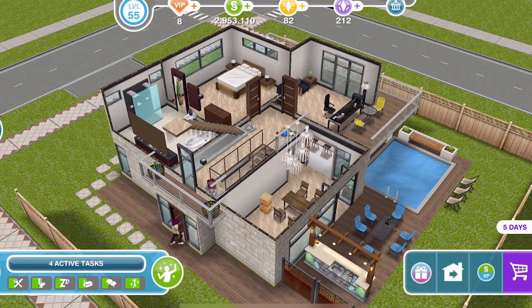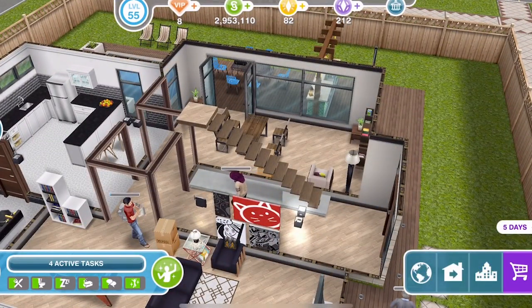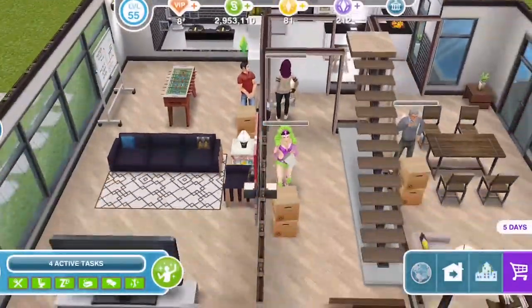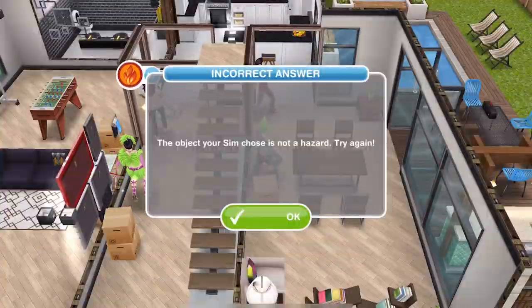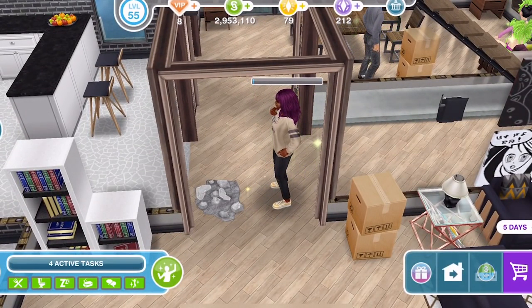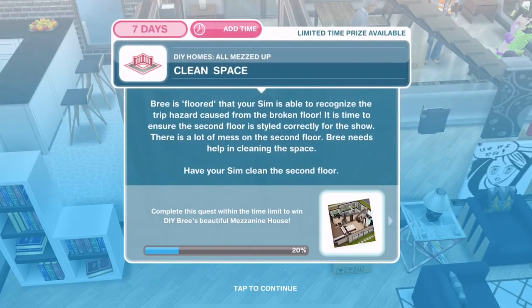It is the two-hour inspection item that is the hazard, so that's the one you need to click on. You don't need to bother clicking on the others. Bree is floored that your Sim is able to recognize the trip hazard caused by the broken floor. Now we need to clean the space.